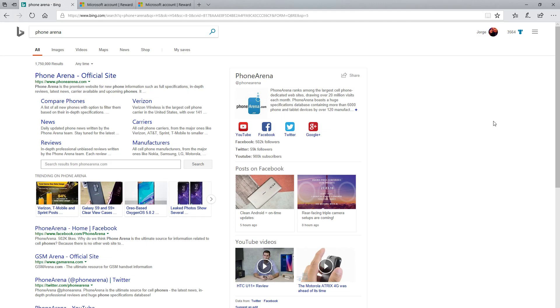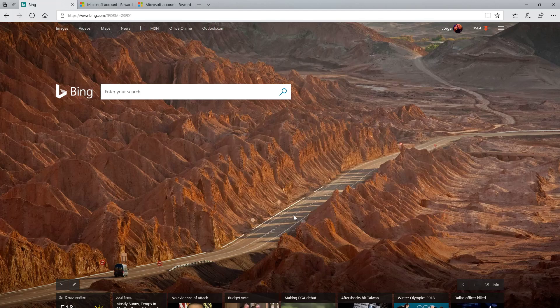The desktop search is the easiest to maintain consistently, since you're going to be using your computer a lot throughout the day. Getting 150 points every day is very easily done. I won't claim it's guaranteed every single day — I don't do it on weekends because I'm not pulling out my desktop when I have errands to run. But Monday through Friday, especially if you have an office job, it's very easy to do at your desk.